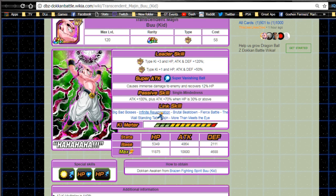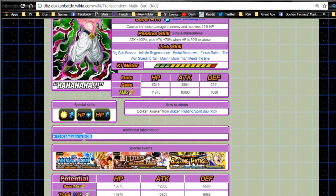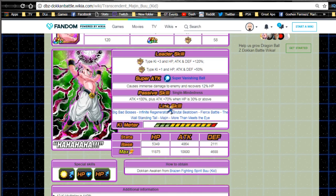His best linking buddy is Buhan, who is a healer, and they link together with Infinite Regeneration for an additional 3% HP - so they basically do nothing but heal. His passive skill Simple Mindedness gives Attack +100%, plus Attack +70% when HP is 30% or above, so he's consistently hitting for Attack +170% on his super attack. That's more than Super Saiyan 4 Goku's 150%. His 12 Ki multiplier is only 140% which lowers things a bit, but his link skills are Big Bad Bosses, Infinite Regeneration, Brutal Beatdown, Fierce Battle, The Wall Standing Tall, Majin, and More Than Meets the Eye.